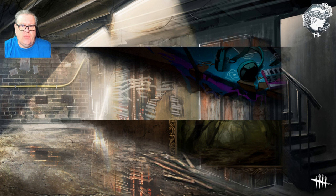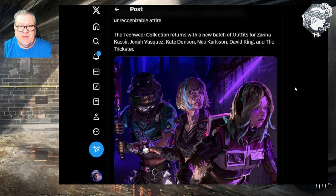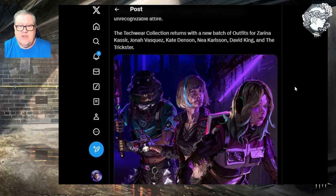There are two new banners in the game that are connected to the most recent cosmetic collections. The first one is the Techwear collection banner connected to Kate Denson. The Techwear collection returns with a new batch of outfits for Zarina, Jonah, Kate, Nia, David, and the Trickster.